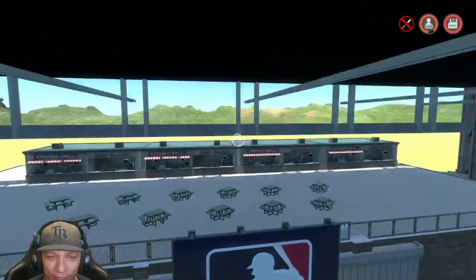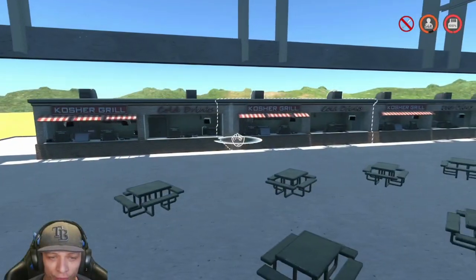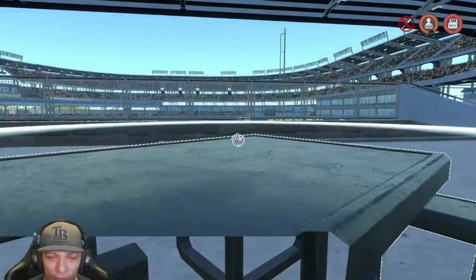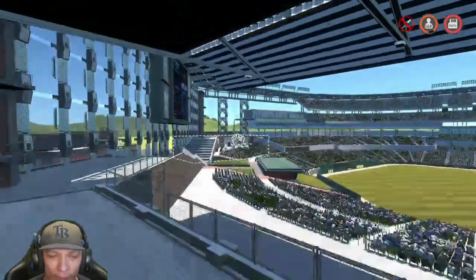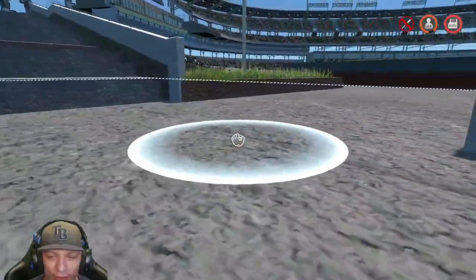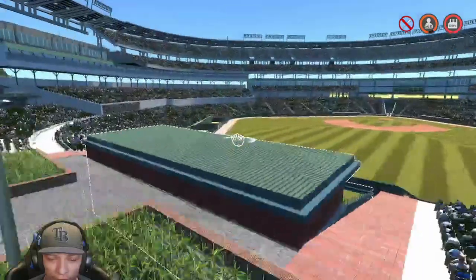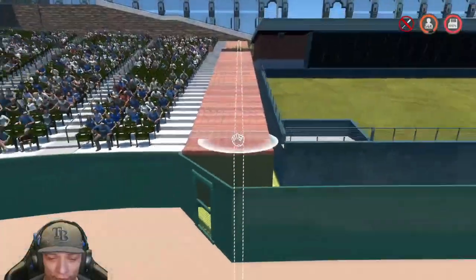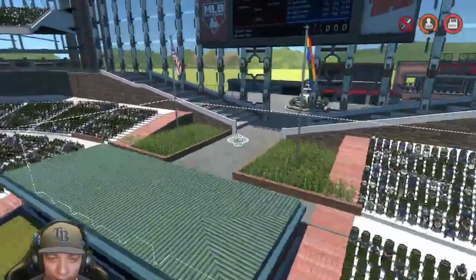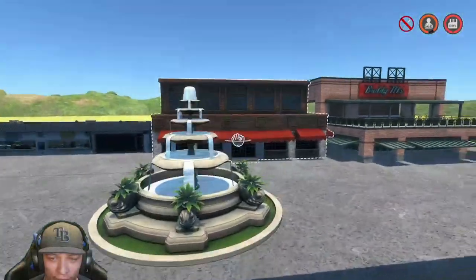In left field it looks really nice — I like this MFB sign, and behind that you have a nice little concourse, a nice little area for a bunch of food and benches, really a nice spot to watch the game. Over in center field you got the steps stepping down, and over here you got the batter's eye with the garden on each side, two flags, and a really cool brick pattern on either side of the batter's eye.